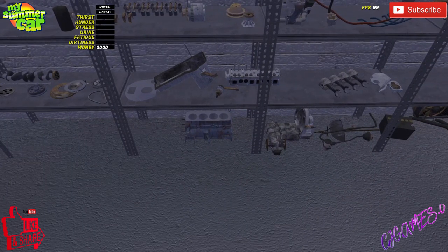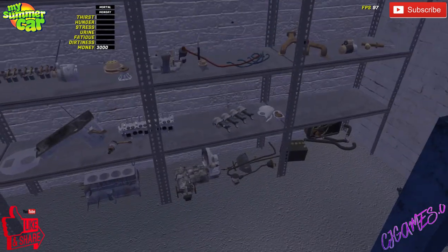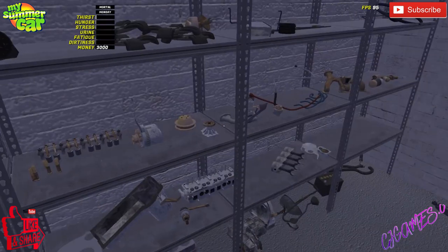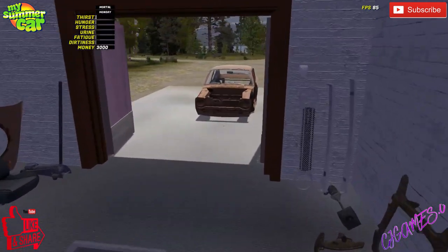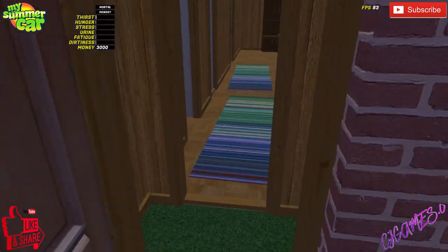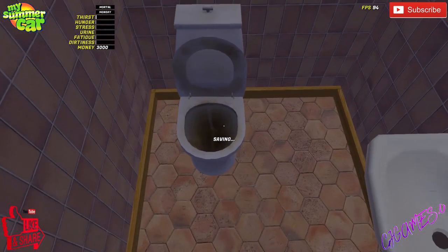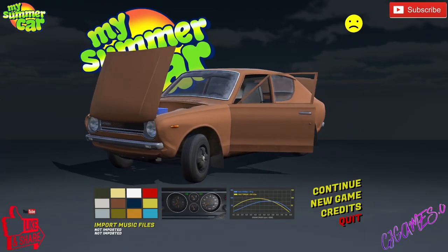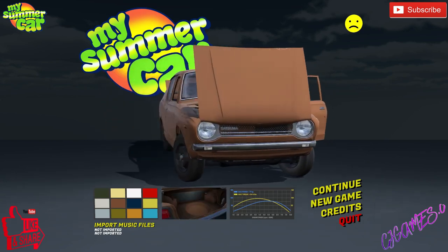You've got your gear, your transmission, your pistons, crankshaft, head gasket, rocker shaft, water pump, alternator. So if we go and save the game and then jump into MSC Editor, I'll show you what I mean by randomly generated. We save the game, then move out the way, go to the main screen.